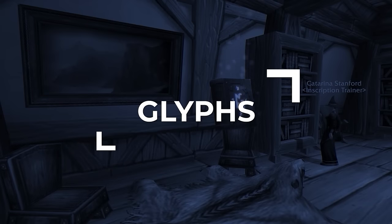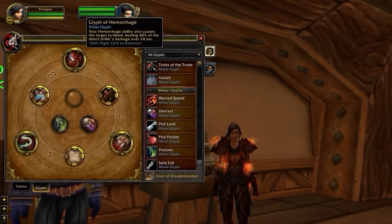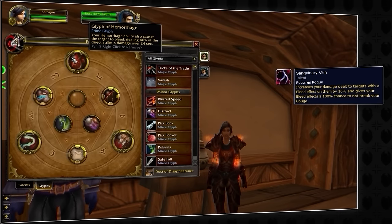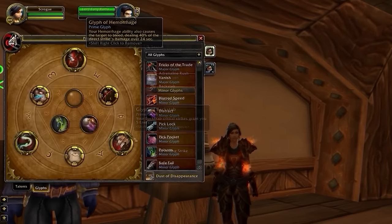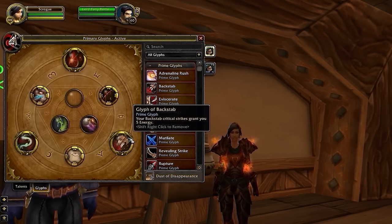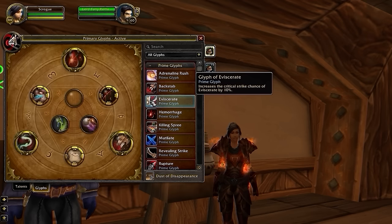Along with Talents, the glyph system has changed slightly in Cataclysm. Now you have 3 additional Prime Glyph slots on top of Major and Minor. For Sub Rogue, you have 2 that'll never change regardless of build: Glyph of Shadow Dance and Hemorrhage. Glyph of Hemmo is crucial since it allows you to benefit from Sanguinary Vein without needing to use Garrote or Rupture, meaning you can easily keep a 16% damage modifier up on targets before bursting, or just as a passive buff to your sustained damage. If you're playing the Backstab build, your 3rd Prime Glyph will be Glyph of Backstab, since you're going to be using this as your main generator. As the Hemmo build, you're going to drop Glyph of Backstab for Eviscerate, since you devoted one more point to Coup de Grace and won't be relying on Backstab as a generator.